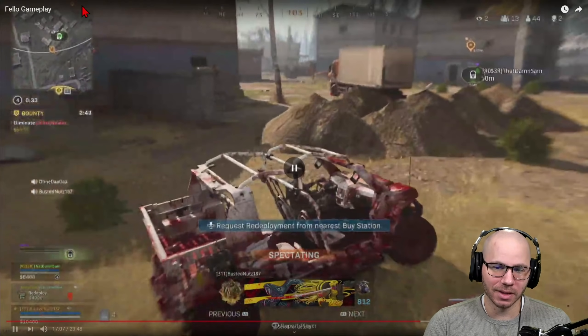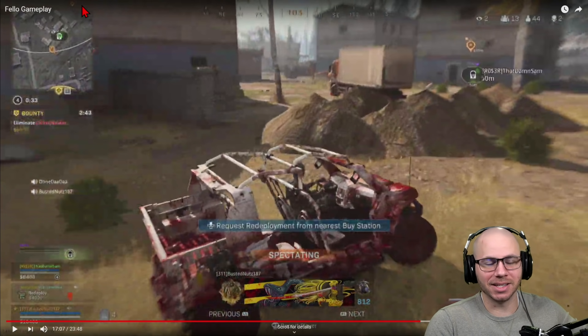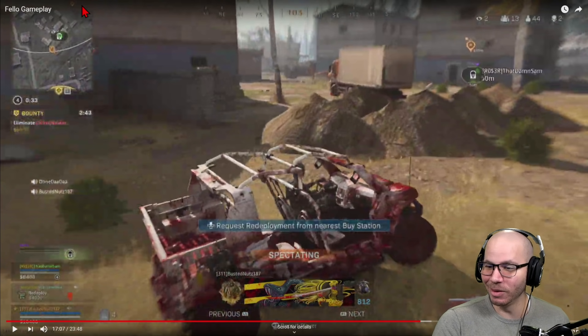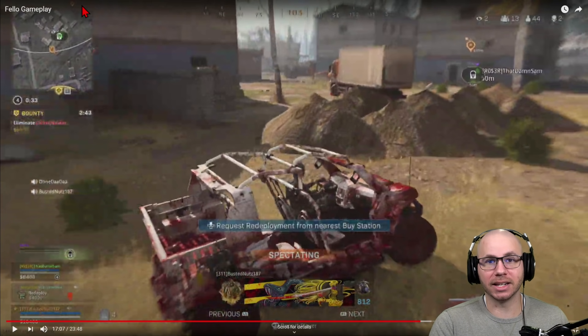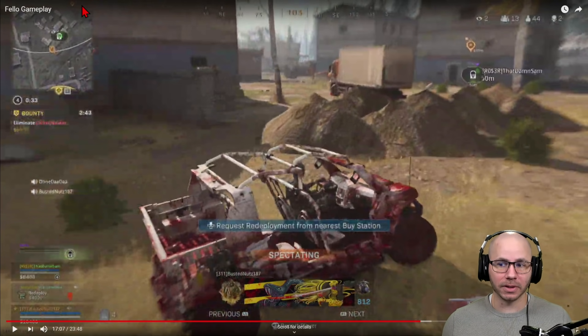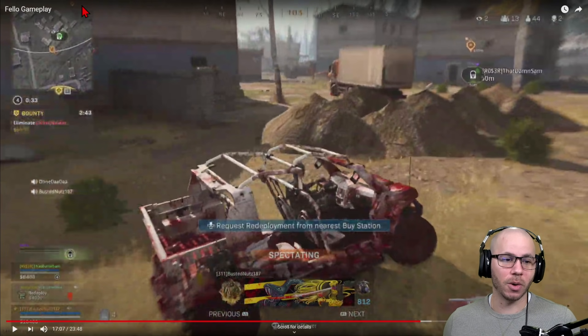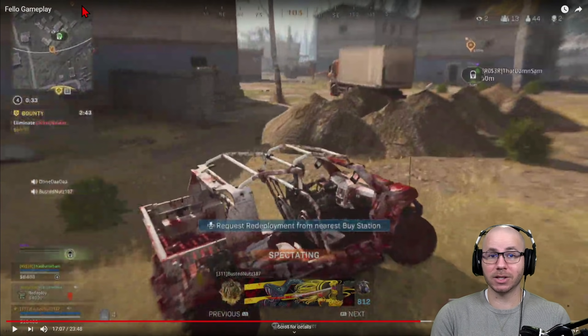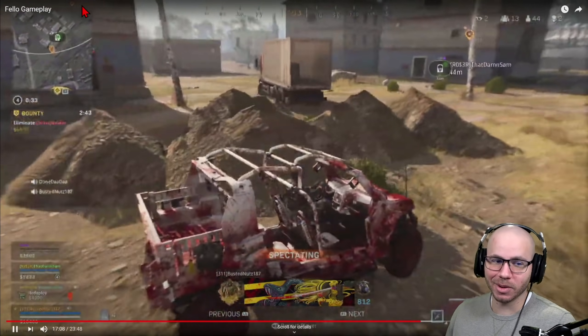Now the bounty was there — he said screw the original plan, let's go for it. And before they picked up the bounty, my original plan of going to that buy station would have actually failed — we would have died. Luckily the bounty identified the guy at that area. Sometimes it is what it is — I thought there was a team there, clearly I was mistaken. And I love the audible the moment the bounty appeared. Once we use this buy station, buy back our teammates, and get the helicopter, we can fly around, hopefully the other team leaves, and we can get our loadout.